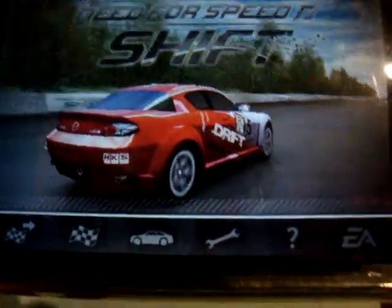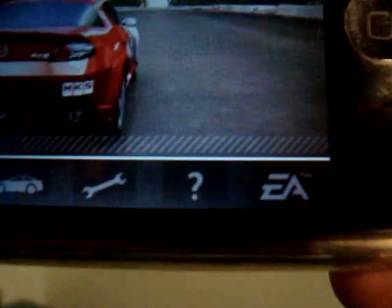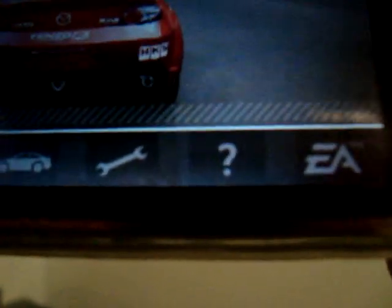You see Need for Speed Shift, and you need to select a car. Your settings are, I'm guessing, EA's for more games. Then there's pushing marks for help, settings, your cars with the little car icon, and then that flag is for game modes. I'm not really sure what this is, but I'm not going to get into it right now, and then there's quick race.